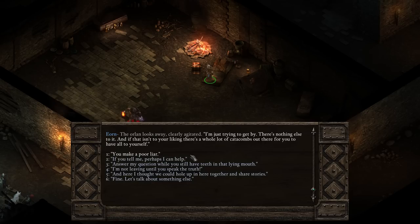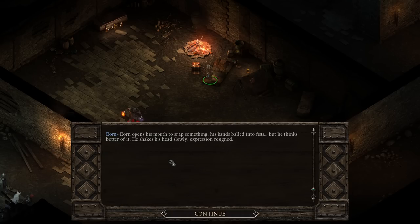We could call him out aggressively - 'you make a poor liar, answer me while you still have teeth in that lying mouth' - or offer help. I think that is a bit too sarcastic and confrontational. This option is flat-out aggressive. I think Glindur would be the type to offer help to someone who seemed down on their luck. So we'll go with: 'If you tell me, perhaps I can help.' Yorn opens his mouth to snap something, his hand balls into fists, but he thinks better of it. He shakes his head slowly, expression resigned.